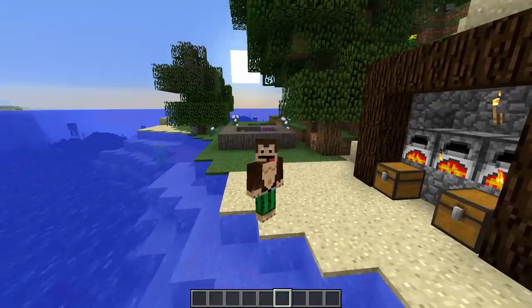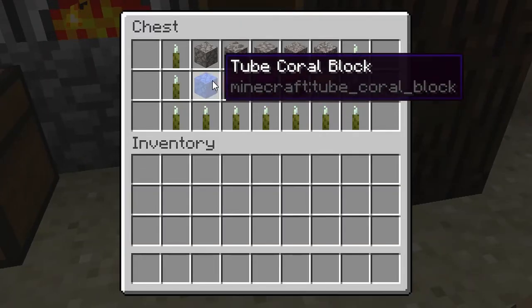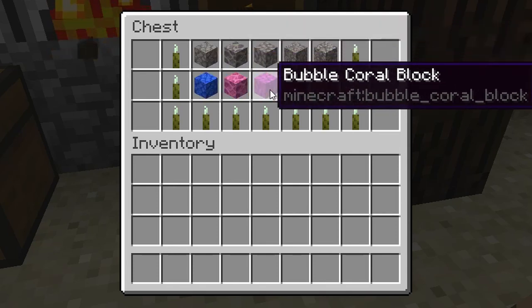It's not just the coral plants that have been renamed — it's also the coral blocks. In this chest you can see tube coral, brain, bubble, fire, and horn coral blocks, and those are just the dead variants.